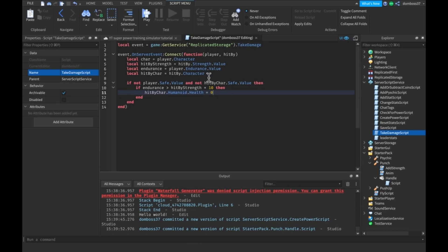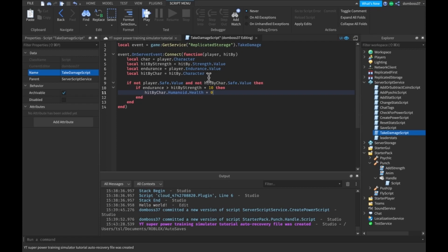Let me explain this power up. Basically, if you have more endurance than 10 times the attacker's strength, you will instantly kill them. If you have more endurance than their strength but not 10 times more, you reflect 10% of the damage back and take 90% yourself. And if neither condition is met, you just take the actual damage.